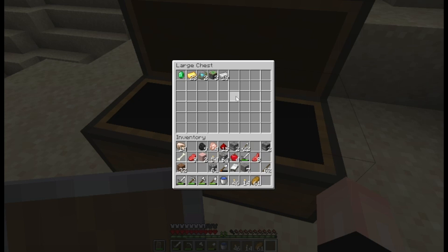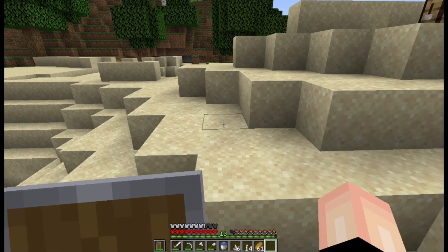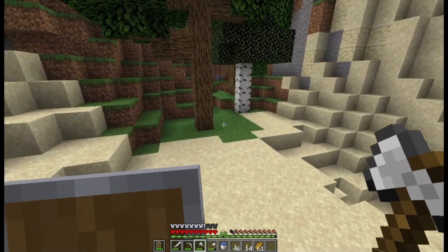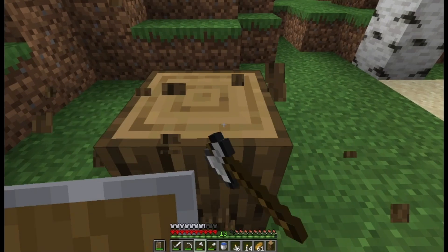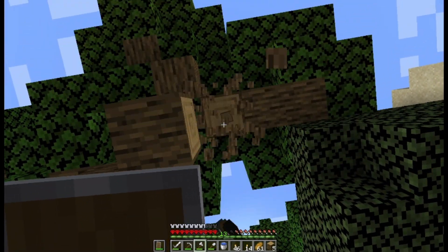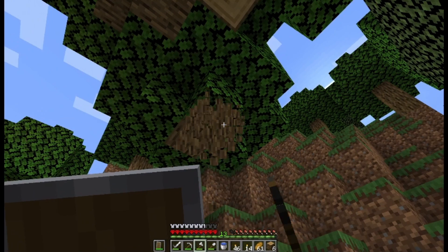Probably don't need that iron — I'll take a couple just in case I need to repair a tool. Don't need that much stone. I'm gonna grab some wood because if we go to a shipwreck, I'm gonna need planks for doors. And I need a boat to even go on this exploration, so we might as well take some wood.